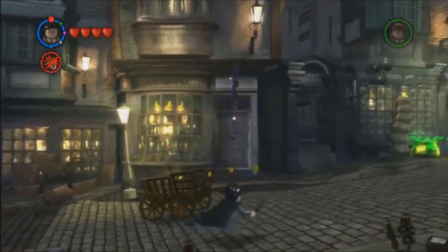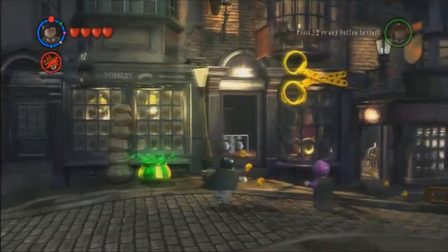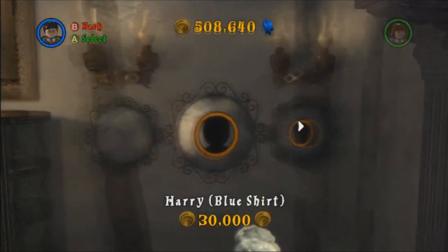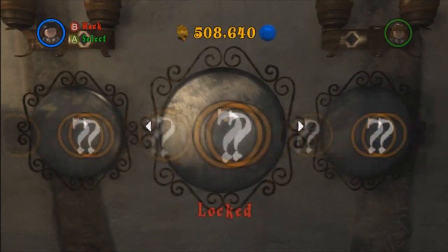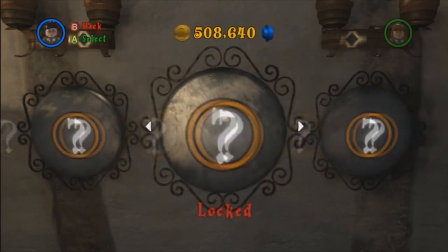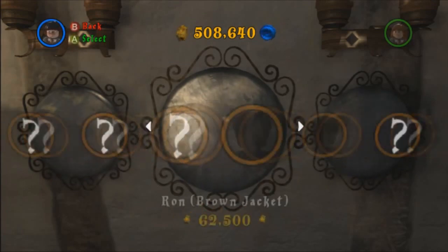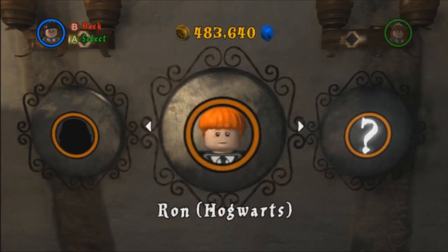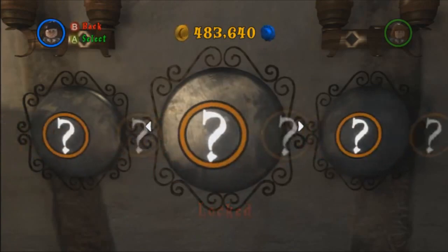I do want to check out some stuff. I probably should save my studs so I can get the stud multipliers eventually, because I know they are going to be here somewhere. Let's see what characters we can unlock. There are some products here. Is this where the characters are? Yeah. Harry Boucher, Harry Sweater — we actually have to buy these.